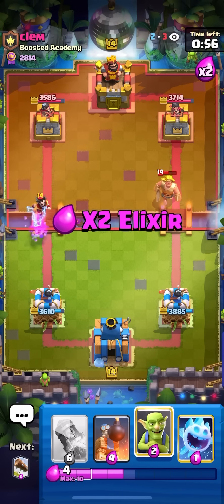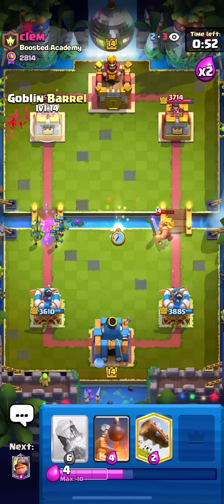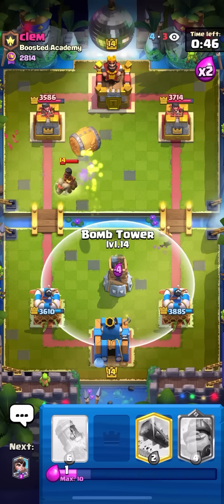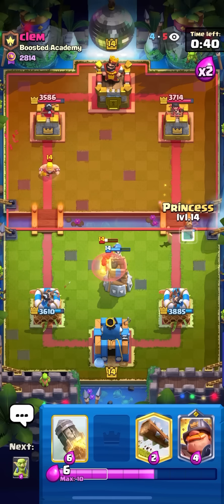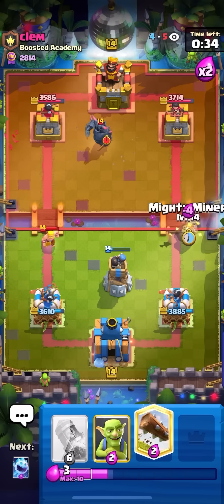Goes for the E-Wiz — I'll go for my Goblins on top of the E-Wiz, and then I'll go for Ice Spirit and a Goblin Barrel. He goes for the Ram Rider first — I'll go for the Goblin Barrel now, and then I'll go for my Bomb Tower in the middle here. I don't know how I'm supposed to break through — he has so many counters. If he P.E.K.K.A.s in the back, I'm going to go Princess Mighty Miner at the bridge since he doesn't have E-Wiz in hand or Golden Knight. I'm going to go for Mighty Miner Princess.